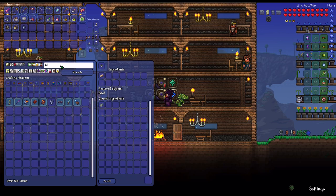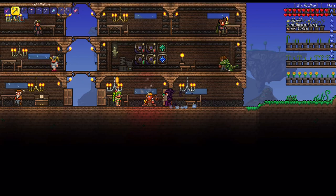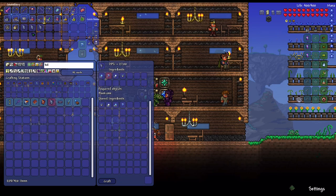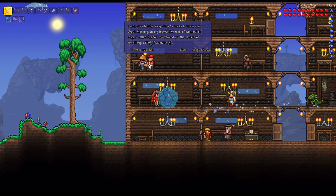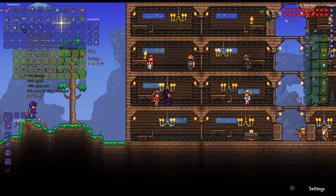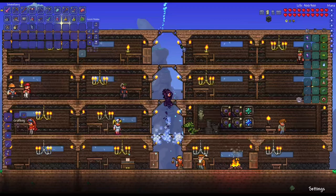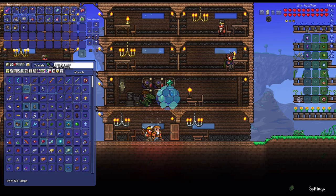I'll craft a couple of Frostbolts to try for a better modifier. First one is regular, second is Murderous - that's probably the best I'll get. I'll make one more using a Shiverthorn I just harvested. That one rolled Strong. Best modifier was Murderous, so I'll keep that one and sell the others. I'll keep the weakest as a material. This should be really good for boss fights.